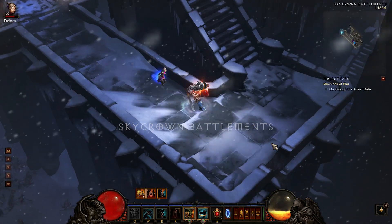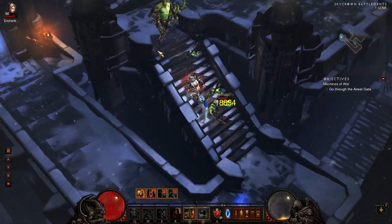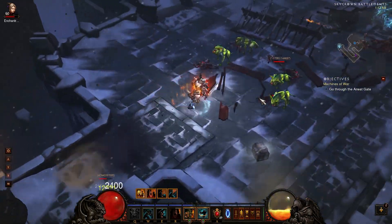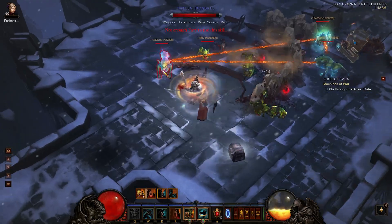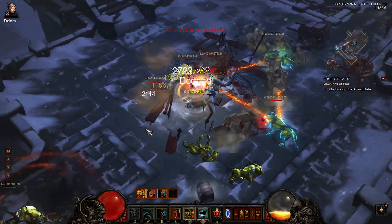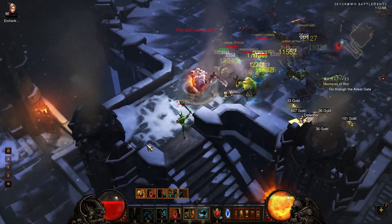The first feature revolving around item drops. Now when you're playing in co-op, as well as playing by yourself, sometimes mobs die off your screen, and a lot of times you really want to know, did they drop something? So very simply, why not add some sort of way for the game to notify you that a legendary dropped, or a rare dropped.